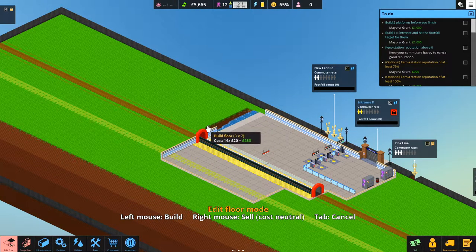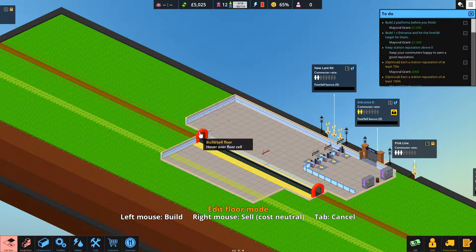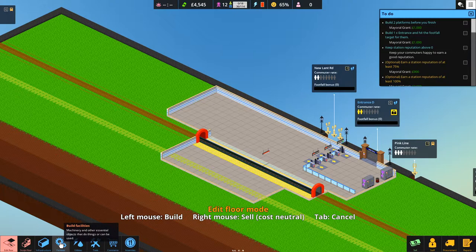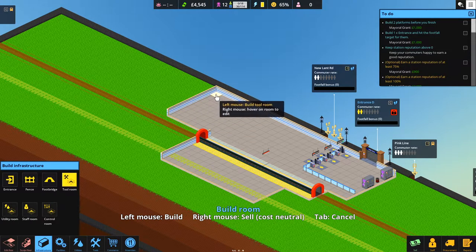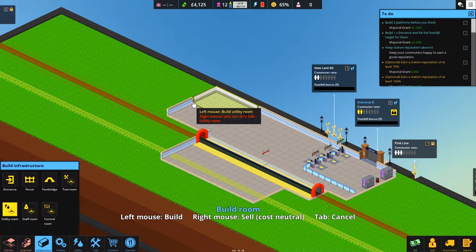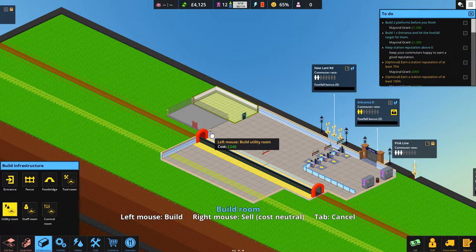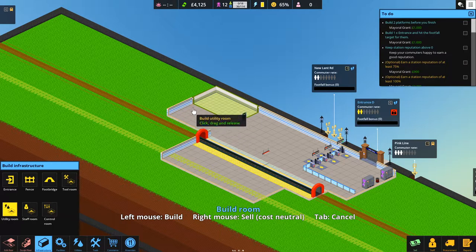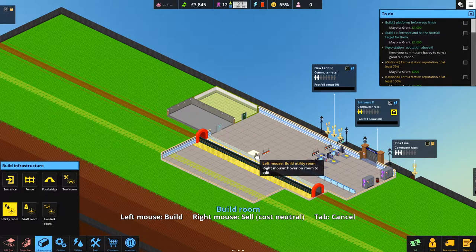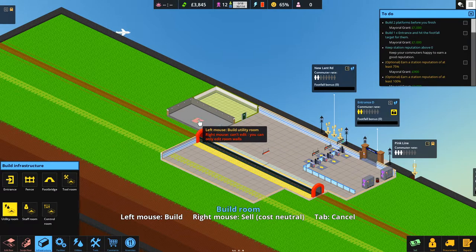We haven't got much money left so we need to get this place open pretty sharpish. This area is a lot bigger than yesterday. We won't make the platform length any longer at the moment since we don't really need to. Let's get our rooms in - we'll need a tall room, and then the utility room. We'll make it a bit bigger because we're probably going to need a lot of generators in this place.